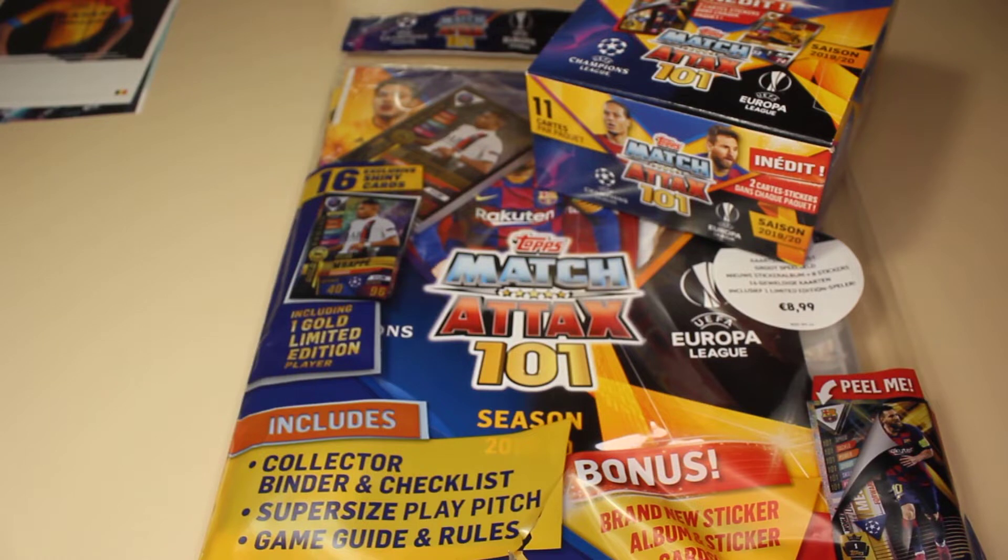Today I'm going to show you guys the Match Attax Tops 101 collection. I'm a little bit late to the party because the set is already one month old in the UK, and here in Belgium it's rather hard to get the cards because I only could buy them yesterday. The set Match Attax 101 is a small set of 200 cards and is a little bit the closer of the sticker collections for the season 2019-2020, so we have here some stickers of the Champions League and the Europa League.